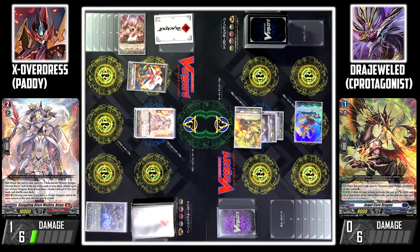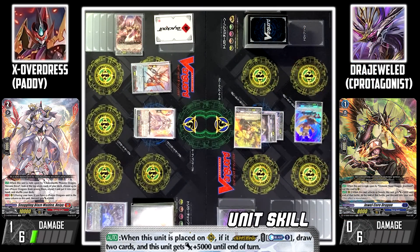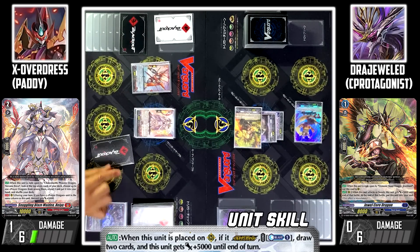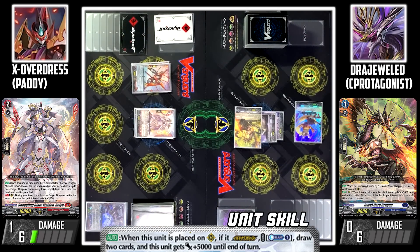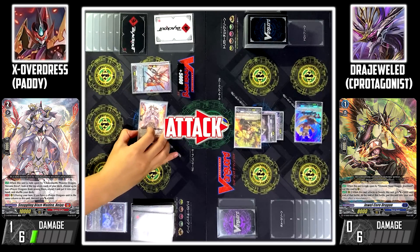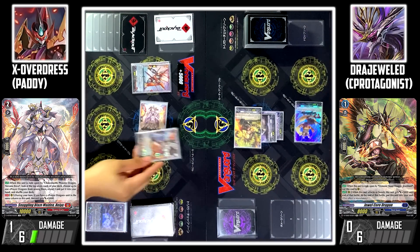I'll call Trick Star. I'll overdress Trick Star to Verena Arts. Arc skill: when placed on my rear guard circle, if this card was overdressed, I'll counterblast one and draw two cards. And this unit gets plus 5k power. I'll use Weyhew to attack your Vanguard. I'll no guard. Drive check — no trigger. Damage check.